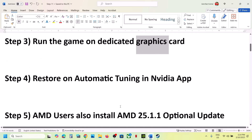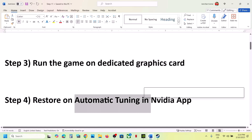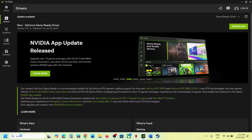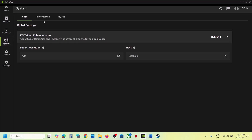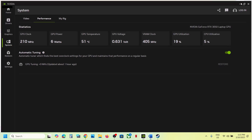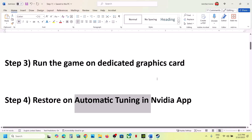Once the game is found in the list, click on it, set GPU preference to High Performance, and then launch the game and check. The next step is to restore automatic tuning in the NVIDIA app. Open the NVIDIA app, go to System, then Performance. If the Restore option is highlighted, click on Restore, and then launch the game and check.